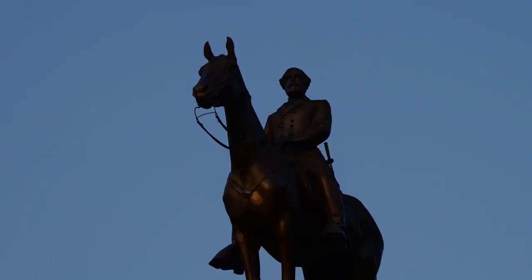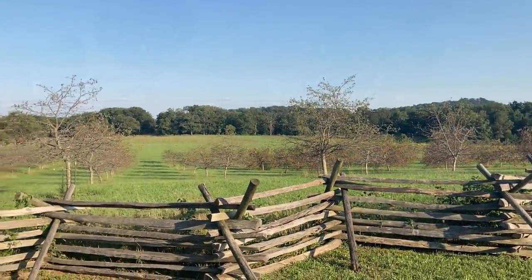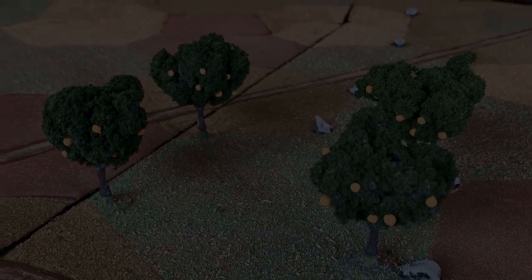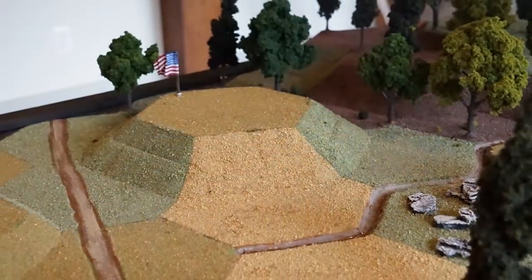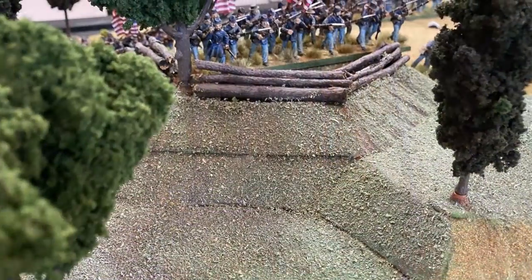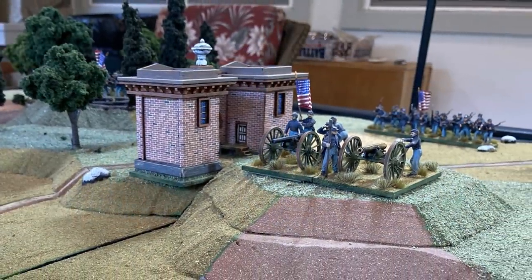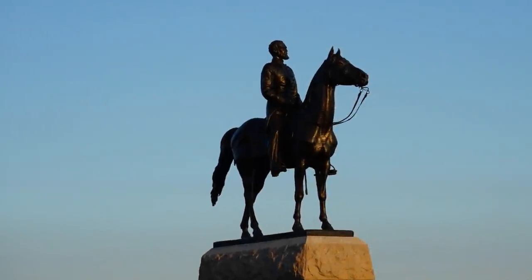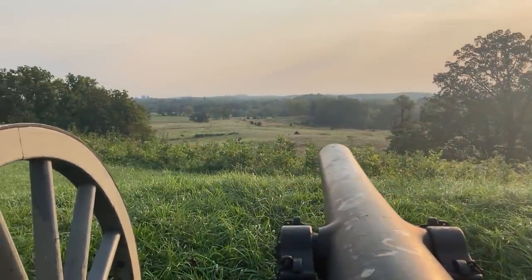To win this day, the Confederates will have to capture some of the most famous sights in American military history: the Peach Orchard, Devil's Den, Little Round Top, Culp's Hill, and Cemetery Hill. The Union forces, under the command of General George Meade as of four days ago, desperately brought up reinforcements during the night and the morning, and determinedly prepared to meet the coming onslaught.